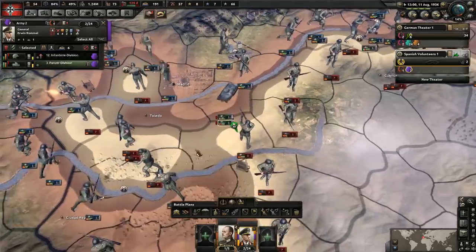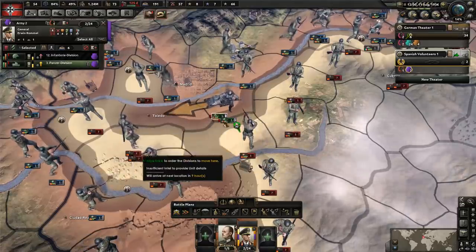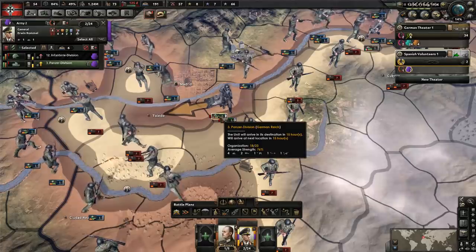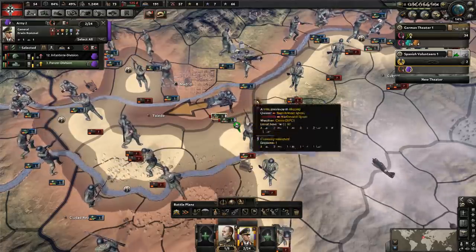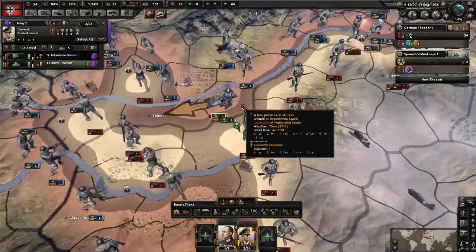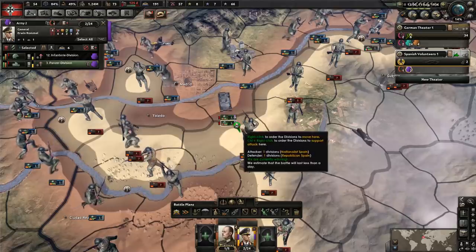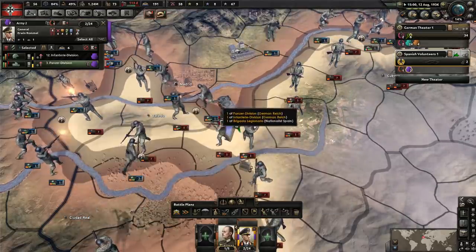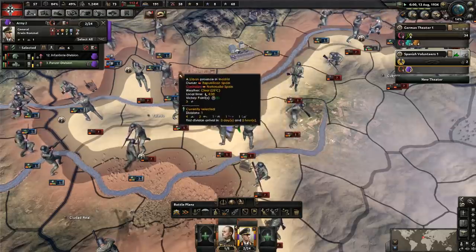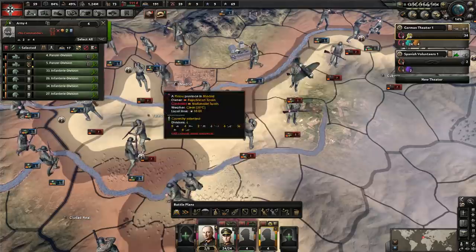They were about to lose the airbase again. Let's move them over here since we now have that airbase, so we don't have to worry about it anymore. They're going after Toledo — we're not going to let them take it though. Let's get into position to cut these guys off and see if we can't beat them to it. So close — they got there before us. That's fine, we still cut them off here. Let's just have them support the attack, get these guys cut off, and make sure they don't take Madrid.